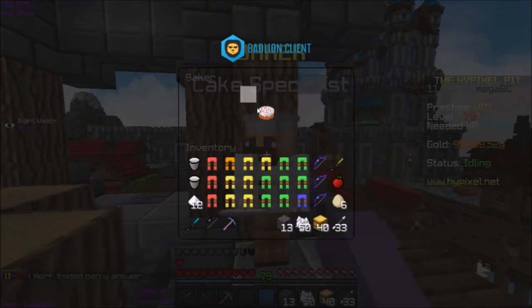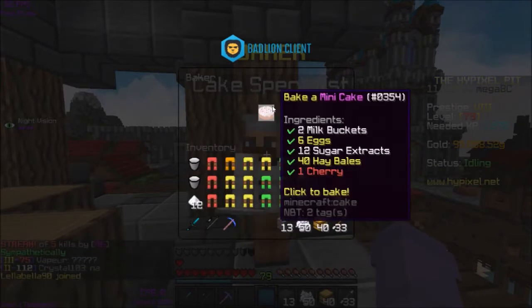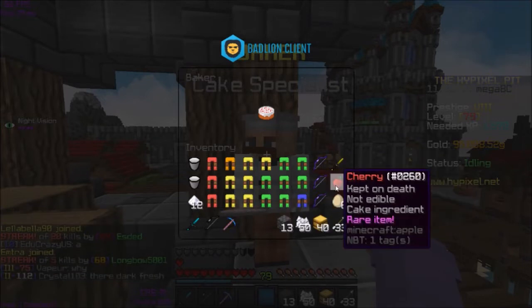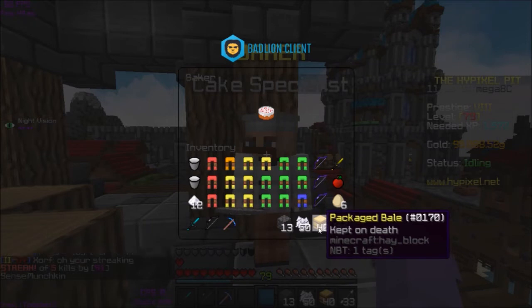Now we can bake a mini cake because we have the two milk buckets, the six eggs, 12 sugar extract, 40 hay bales, and one cherry. I actually don't know how to get all of this stuff because a lot of it, like the cherry and eggs, I just traded for. But the hay bales, like you saw earlier, you just get wheat and craft it into bales.